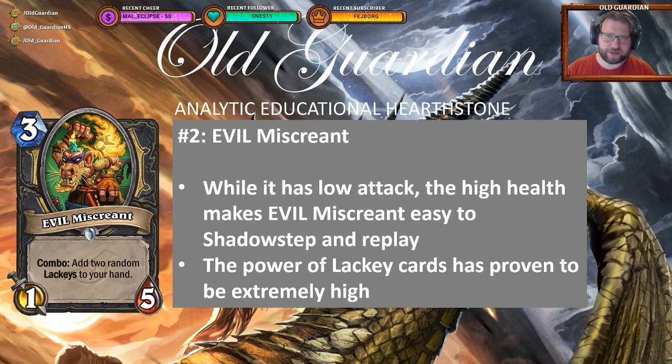If you were wondering where all the Rogue cards are, with Rogue being as popular as it is — well, Evil Miscreant is number 2. Evil Miscreant is a 3-mana 1-5, so the stat line is pretty bad, at least the attack is only one. But 5 health means it's really difficult to get rid of. And you get two Lackeys when you combo this out. Because it has so much health and is so difficult to kill, that means you can bounce it — you can Shadow Step it, or you can use Waggle Pick to bounce it — and that gives you more Lackeys. The power of Lackeys has been incredible. I definitely undervalued Lackeys before the expansion. Those 1-mana minions that have effects are just really, really good. And Evil Miscreant is the best way to make lots of them.